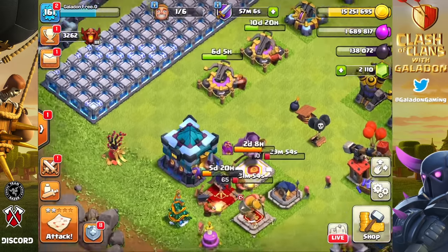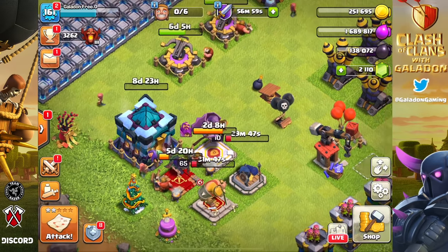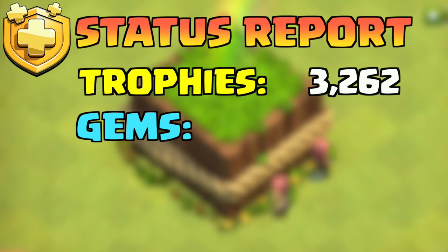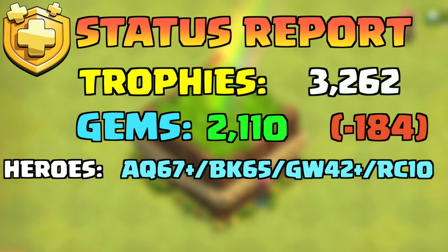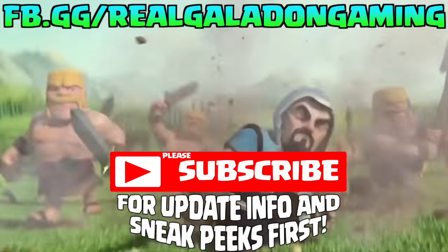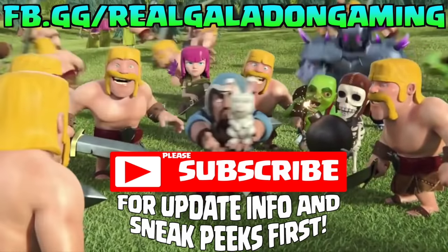Time for the status report. We're continuing to hover in Champion 3 — it's a pretty good spot for loot. We've spent quite a few gems recently but are still above 2100, just in case something comes along. Heroes are coming along slowly but surely — Town Hall 13 is a long grind. Join me in the live streams every day except Saturday. Next goals: collectors and heroes at the same time. Thank you for your likes, subscribes, and use of code Galadon — make the best of your day, week, month, and year!